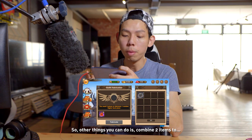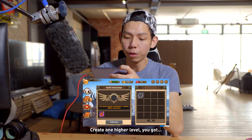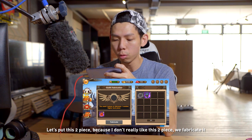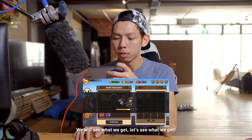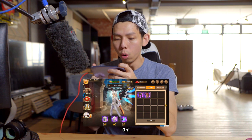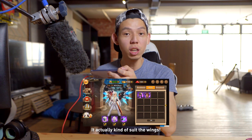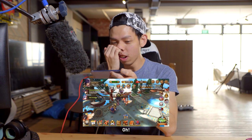Another cool thing you can do is combine two items to create one higher-level item. I put these two pieces I don't really like together and fabricate them — let's see what we get. We got 'White Wedding.' Very nice, and it actually kind of suits the wings. Combining items gives you something new and potentially better.